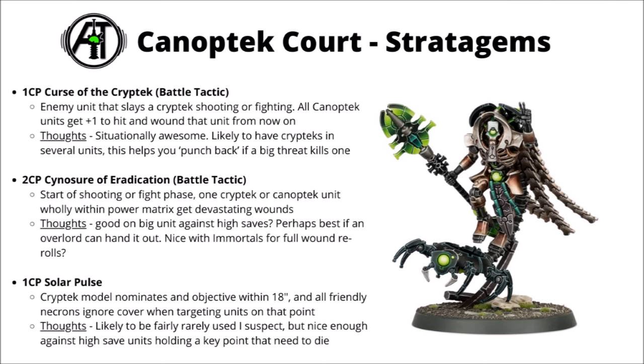For 1CP there's Solar Pulse — a Cryptech model nominates an objective within 18 inches, and then all friendly Necrons on the board get to ignore cover when targeting units on that point. I'd say that one's alright. It could help you out if you need to clear a bunch of things with higher saves on a point that's in cover. I guess perhaps nice enough if you're really focusing fire with a whole bunch of your army, though it doesn't maybe feel quite as standout as some of the rest.